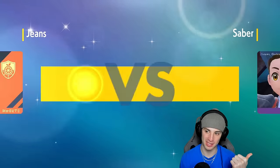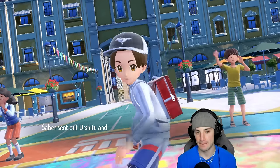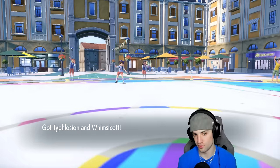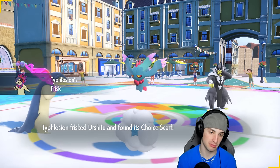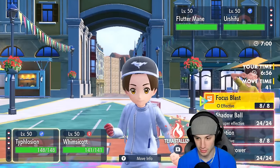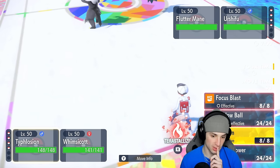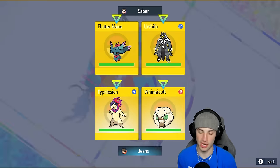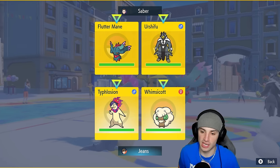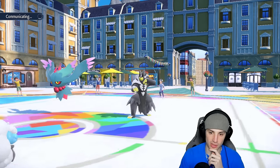They have no weather control on their team, which is pretty massive for us — we can set the sun this time. Last match Whimsicott was confused and lost two turns, missing the Sunny Day which would have given me the Protosynthesis speed boost. We also missed Fake Tears which would have dumped on Armarouge. They lead Urshifu and Fluttermane — water Urshifu. I could pop an Eruption here. I'm going to go Sunny Day — you can't Sucker Punch me — setting Sunny Day before the Tailwind. That's going to be my play.